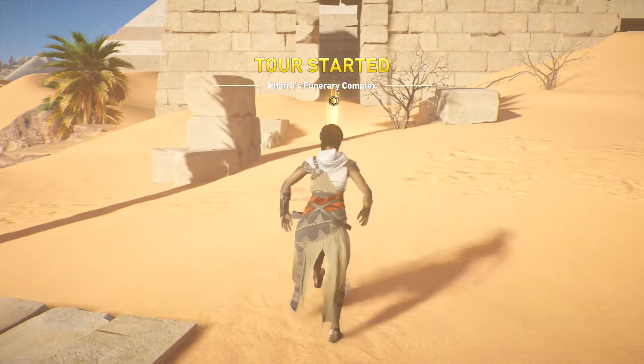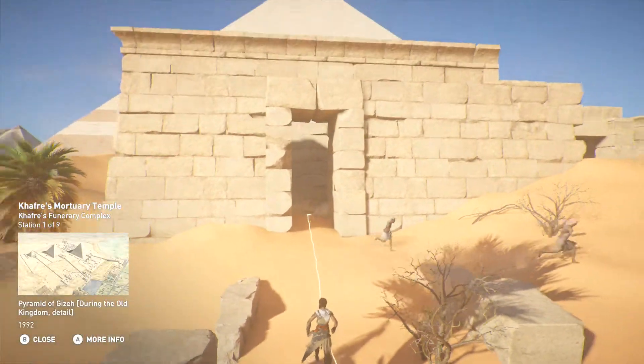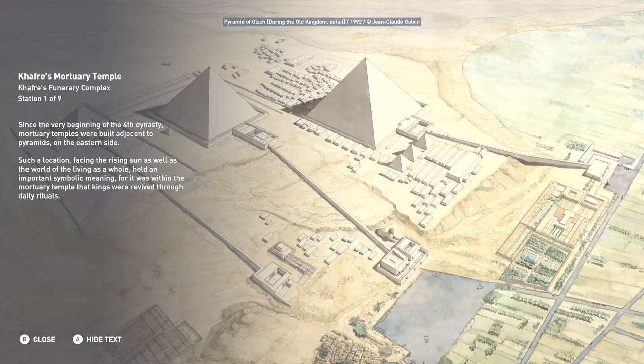Welcome to Khafre's funerary complex. Since the very beginning of the Fourth Dynasty, mortuary temples were built adjacent to pyramids on the eastern side. Such a location, facing the rising sun as well as the world of the living as a whole, held an important symbolic meaning, for it was within the mortuary temple that kings were revived through daily rituals.